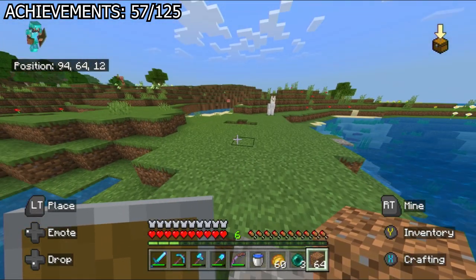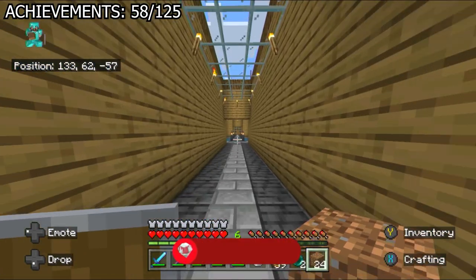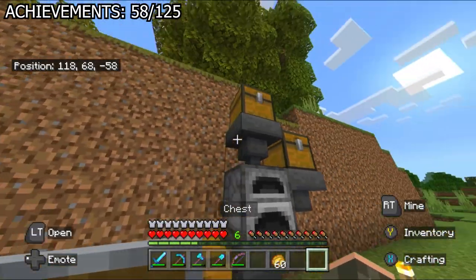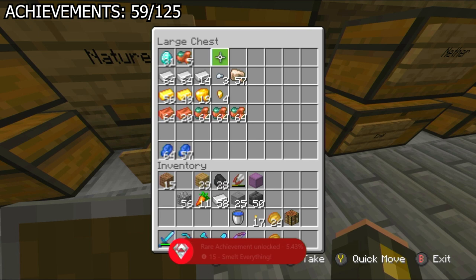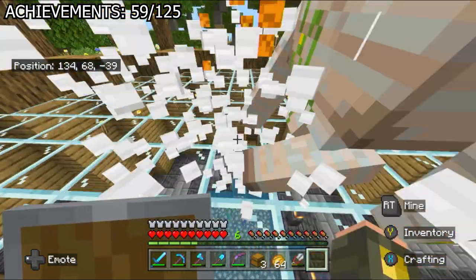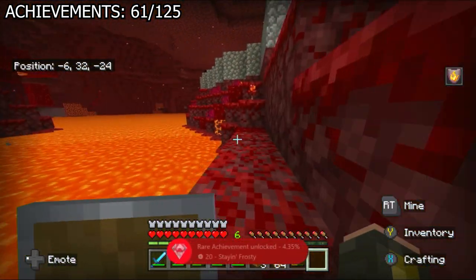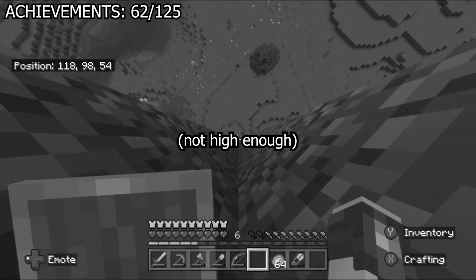This is when the grind starts. I made a dirt pillar high in the sky and threw an ender pearl to get the 'beamy up' achievement, then got the 'smelt everything' achievement by making a furnace-chest contraption and putting raw iron in one chest and coal in the other. Next, I built an iron golem for 'bodyguard', jumped into a lava pit with a fire resistance potion for 'stayin' frosty', and got 'trampoline' by bouncing very high off a slime block — though it took several tries.